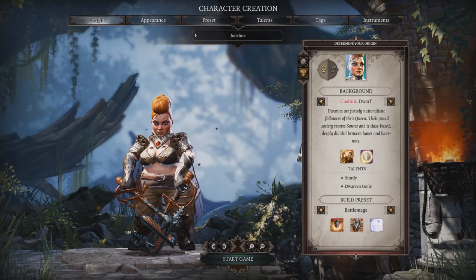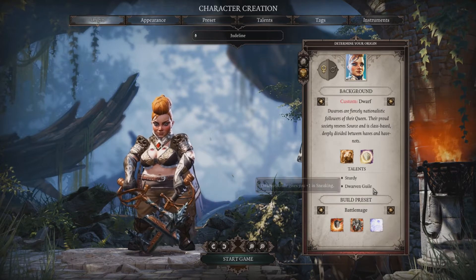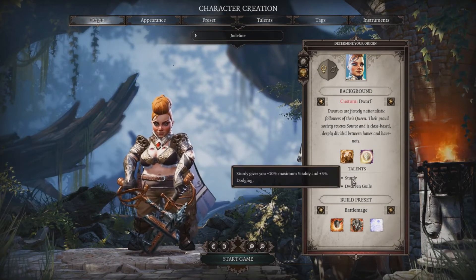Alright, so I figured I would throw together a little bit of a tutorial video on my dodging build that I've been running lately on my stream. When starting to build your dodge character, you want to pick up a dwarf, just for the fact that they have Sturdy, which is 5% increased dodging.